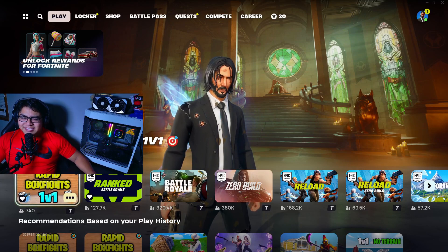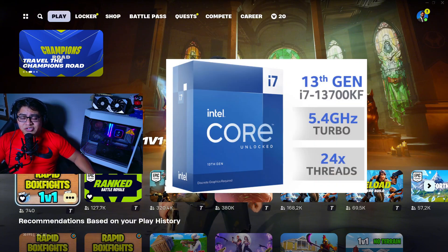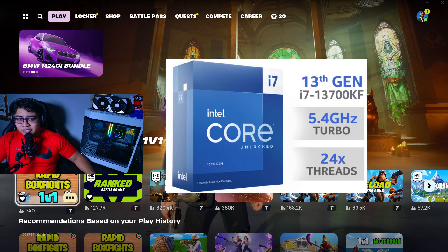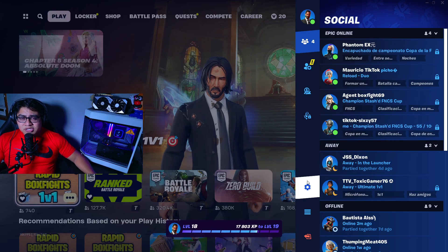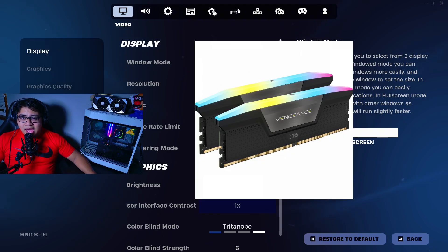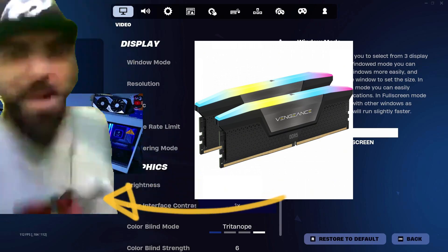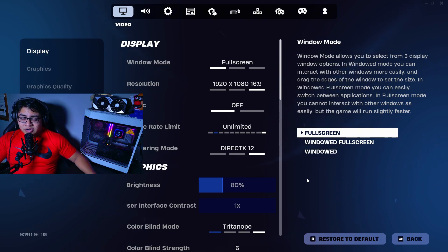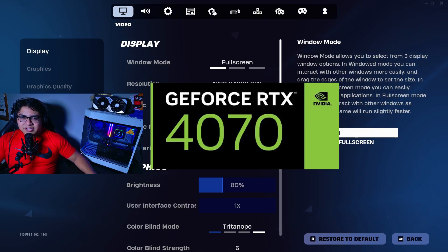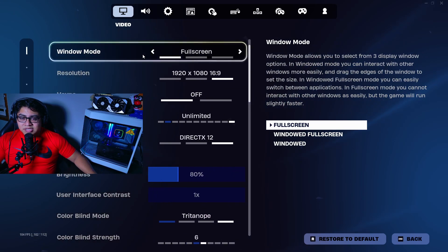Next up are my specs. I have an Intel Core i7-13700KF, which has 16 cores and 24 threads — and since Fortnite is CPU-based, that matters. I also have 32 gigabytes of DDR5 RAM running at 6000 MHz in dual channel, and of course the RTX 4070, which has 12 gigabytes of VRAM.